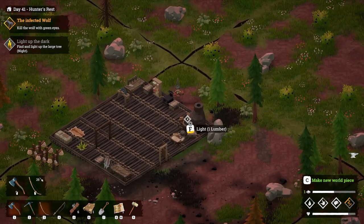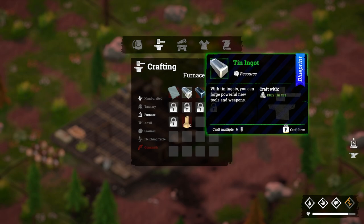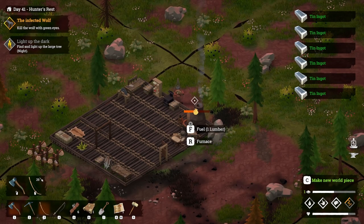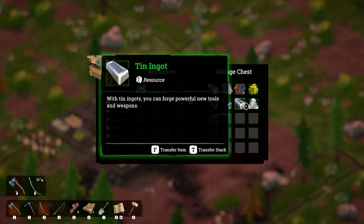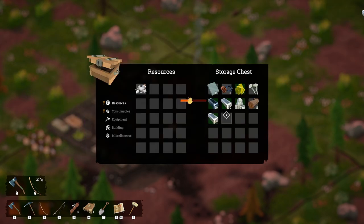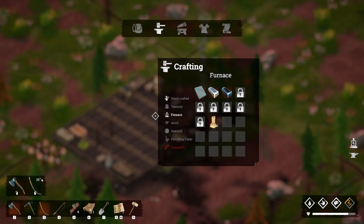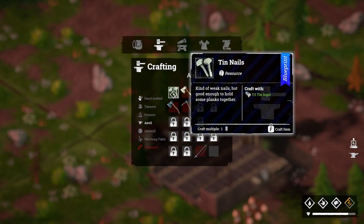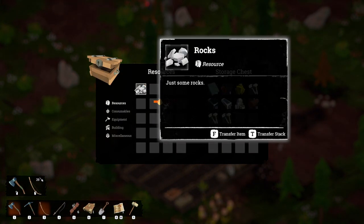We're gonna light this up. I think I have some tin ore in here — I do not. Drop this wood here. That just made — I forget how many it made. Let's take this and make that many. Furnace — anvil, make me some of this please. Tin nails are gonna be a thing I need to make my upgrades.